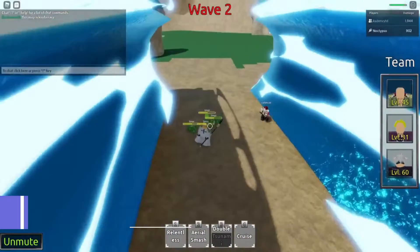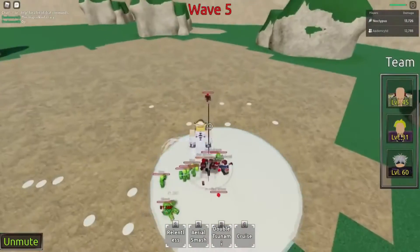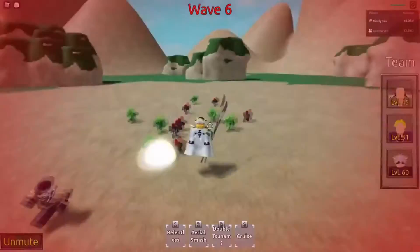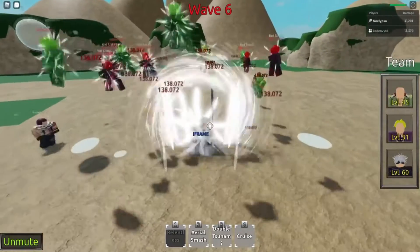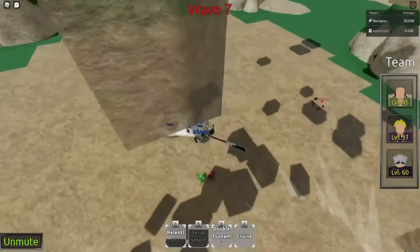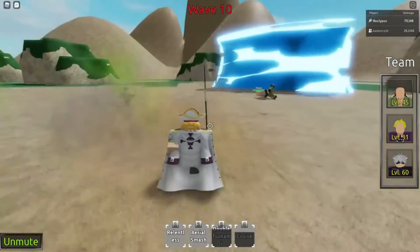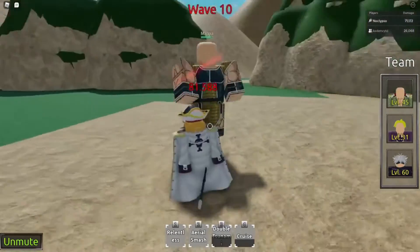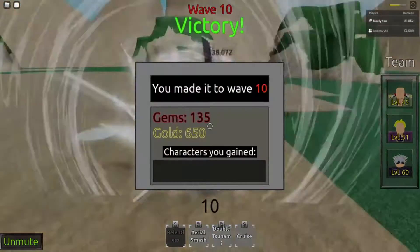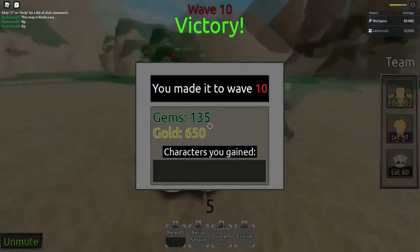Number 5: Anime Mania. We end things off with Anime Mania, an awesome new fighting game on Roblox that's only getting better. The game features a lot of iconic anime characters from various different animes such as Naruto, One Punch Man, Dragon Ball Z, and much more. In this game, you can pick your character and take on wave-based missions, either solo or with other players taking on AI enemies. The wave-based missions are really fun and some can get really challenging, so you need to pick the right character depending on the map.